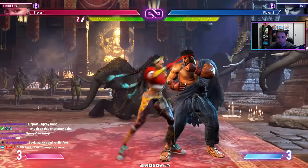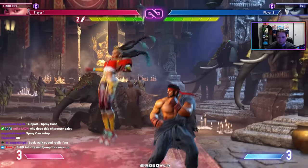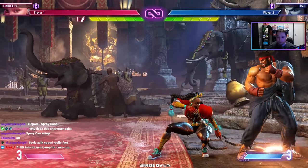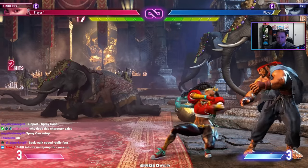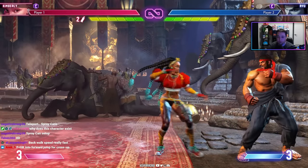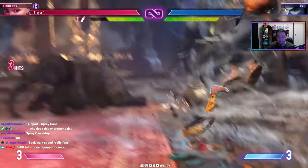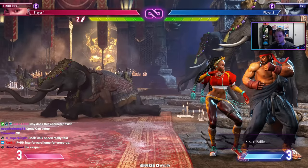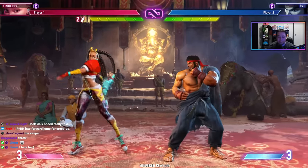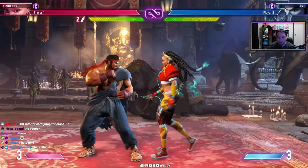Kimberly's set-play involves knocking the opponent down and placing a spray can at their feet, then mixing them up with overheads while the can detonates for extra damage. She also has a hop kick move that lets her hop away, above, or over opponents — very tricky. Her weakness is that her mix-ups may be treated as gimmicks as players learn the character, requiring Kimberly players to constantly evolve their tech and stay unpredictable.